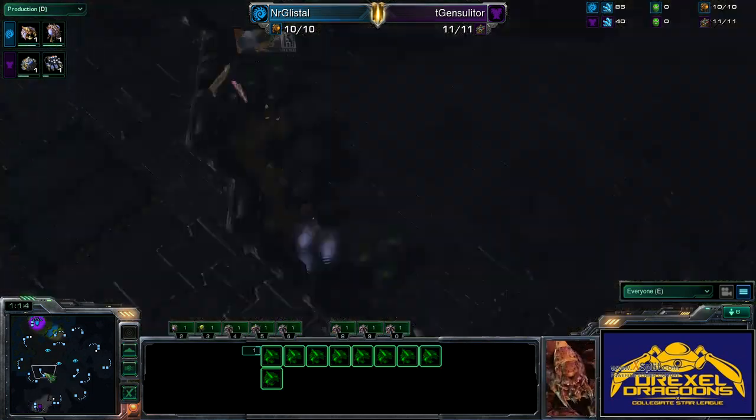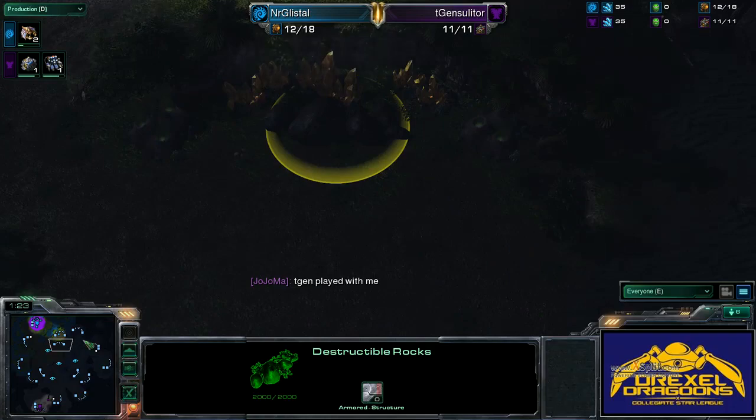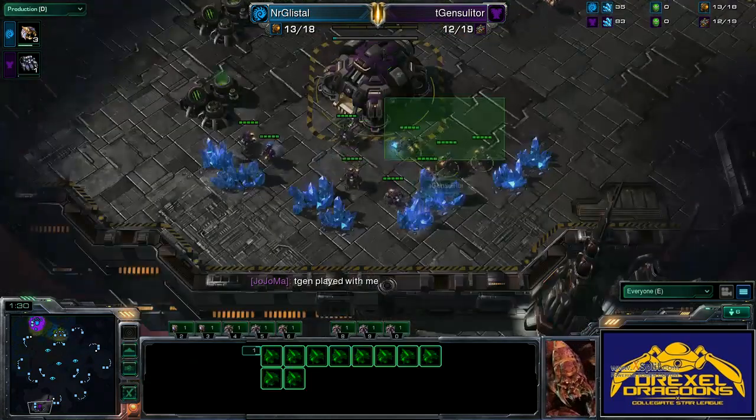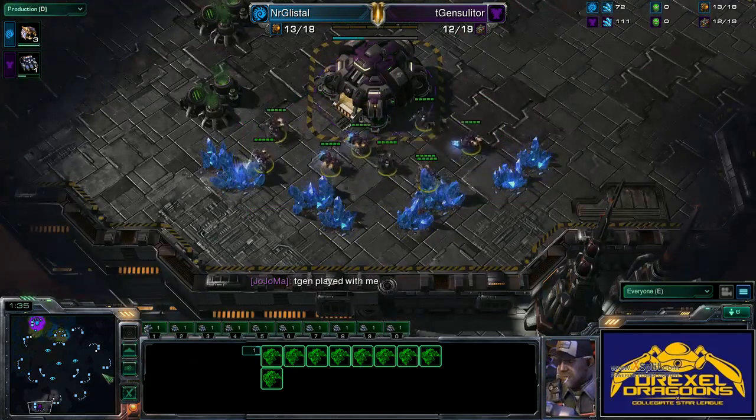And also the gold bases — the 3 gold bases in the middle of the map — are also blocked by Destructible Rocks. You can't mine at them until you break them down. So a lot of Destructible Rocks in this match. Dustin Browder would be proud. It's going to be a good match.